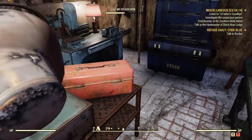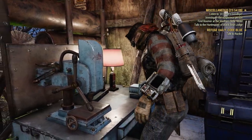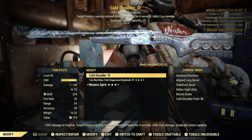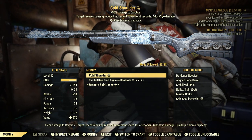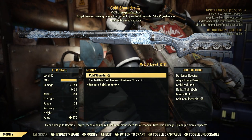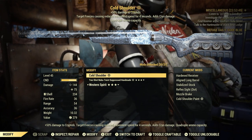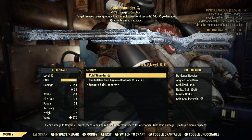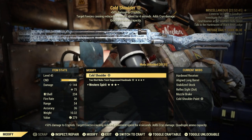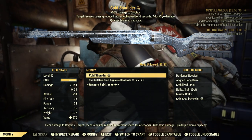Let's take a look at it real quick at the weapons workbench. This Cold Shoulder has plus 50% damage to cryptids, target freezes causing reduced movement speed for four seconds, adds cryo damage, and quadruple ammo capacity. Being a double-barrel shotgun, if you scrap any old double-barrel shotguns in the wasteland, you have a chance to learn the mods and put those mods on the Cold Shoulder — making it the best it could be.